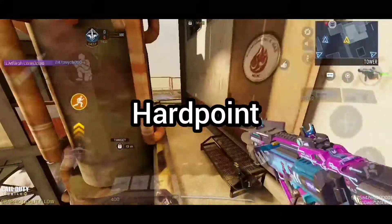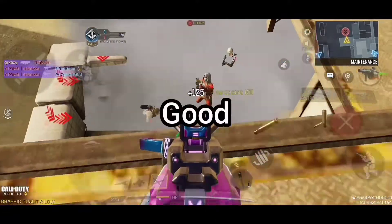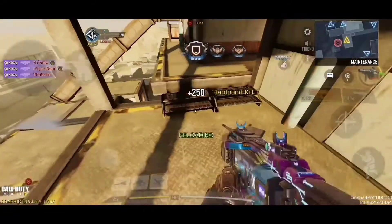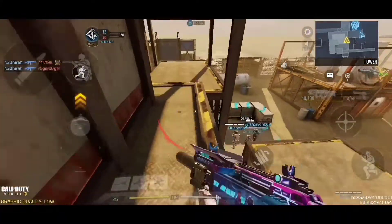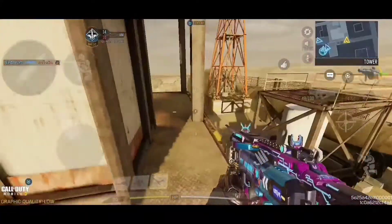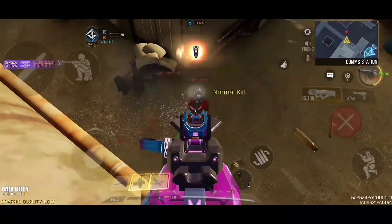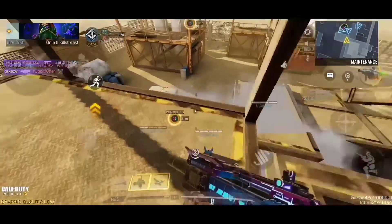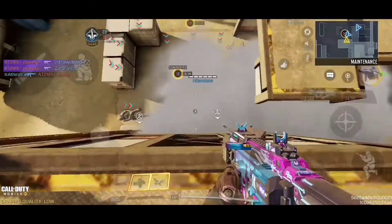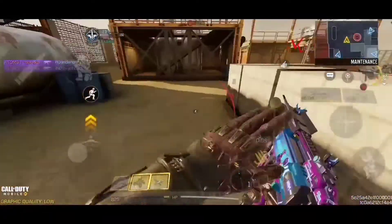Now let's go into a game. We're in the Hardpoint right now and this is the long range build which is really good — it still shreds people. I've got the high ground which is so overpowered. Look at that, it's shredding people so much.